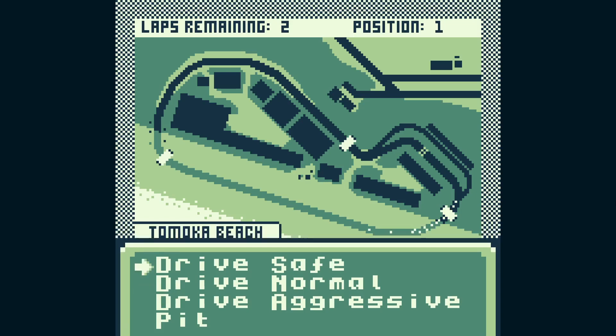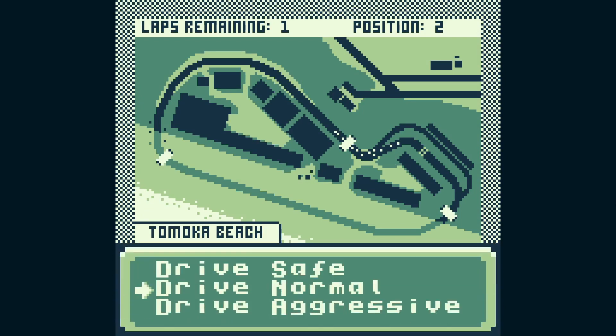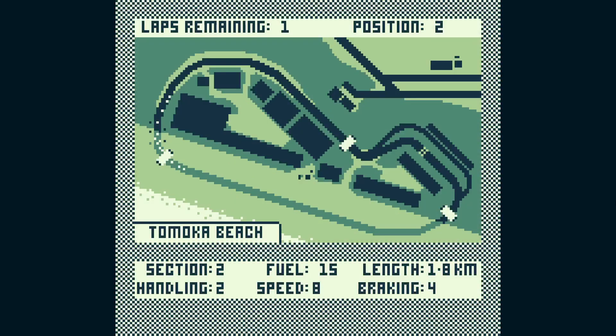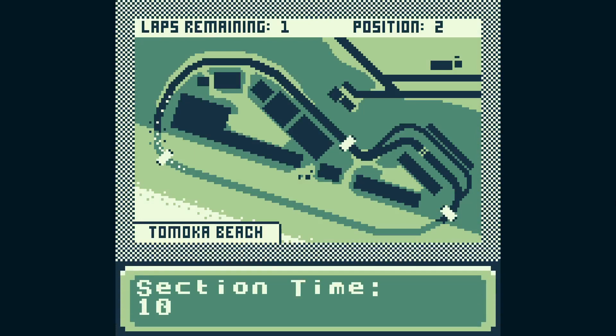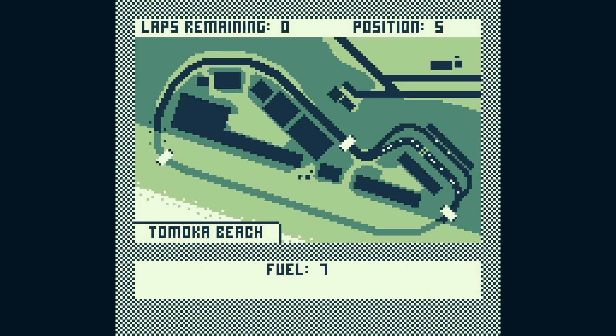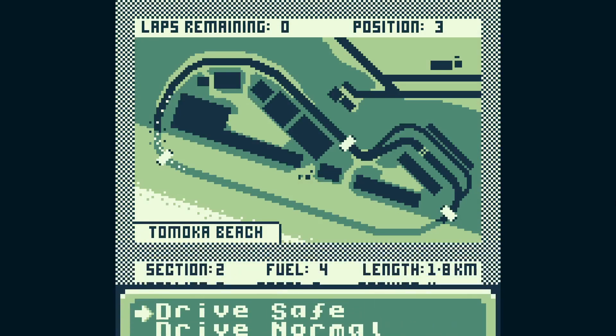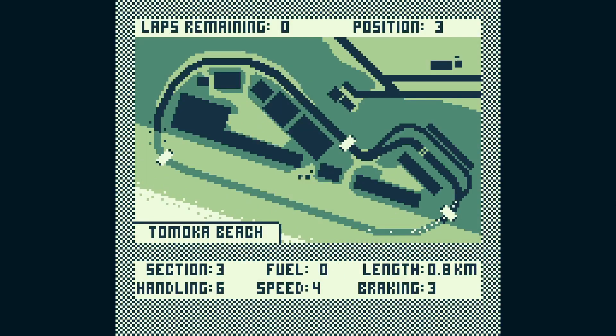If I show you — we're waiting a long time here for this to come up. It's calculating all the values for which cars are out of fuel, going into the pits, and how much time they've taken in the pits. That's an issue but I'm finding a way around it. Right now I'm looking at the handling, speed, and braking of each section, and I know my car stats. If I drive normal, the section time is nine — the smaller the section time the better. Choosing aggressive gives a time of 10, aggressive again gives 13, so we might want to think about doing it differently.